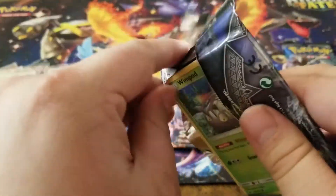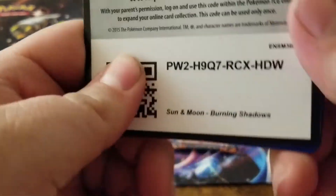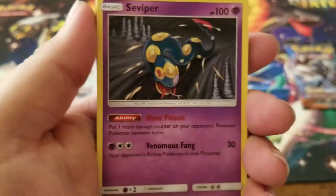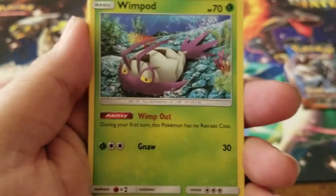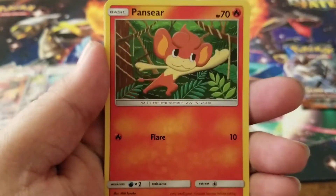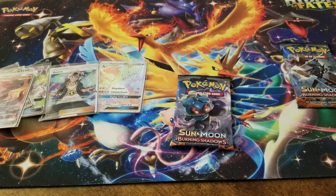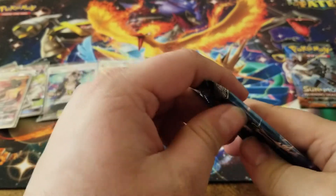We have a dark energy, Seviper, Super Scoop Up, Simipour, a Whimsipede, a Togedemaru, a Krokorok, Pansear, Magikarp, Charmander reverse holo, and a Mudsdale rare card. We are nearing the end, ladies and gentlemen.